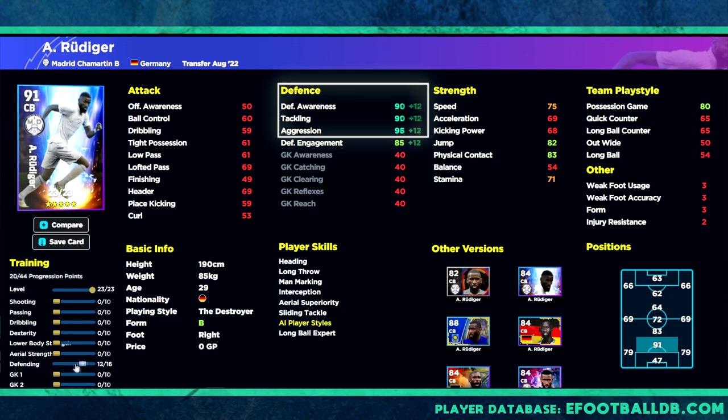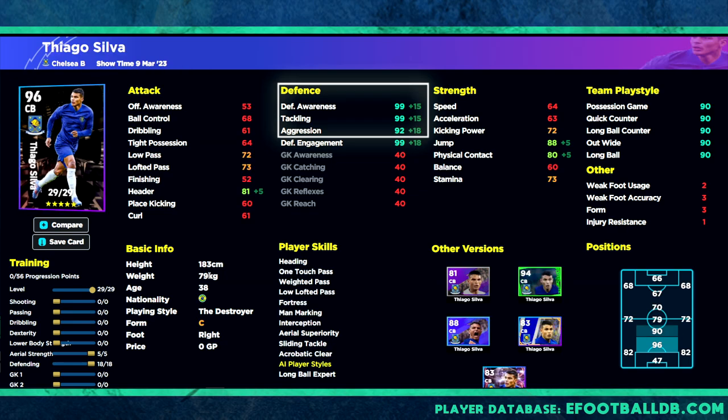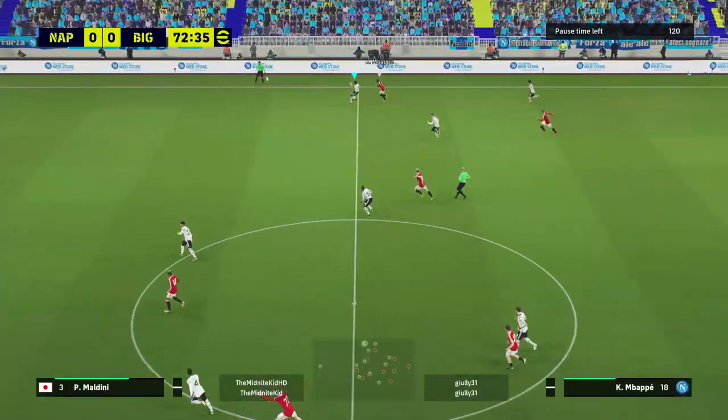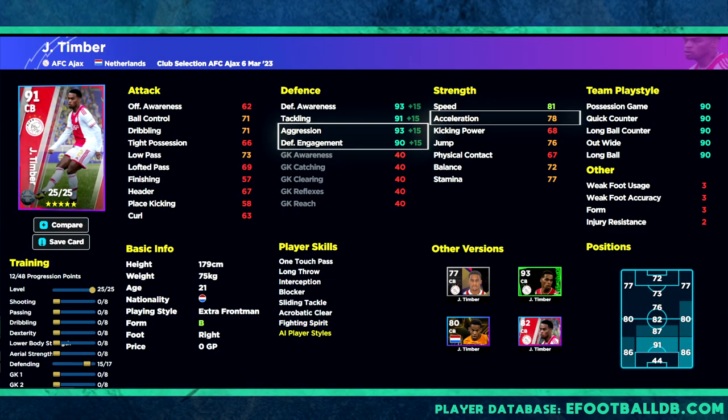When training up players, the main thing is to look at what type of player you want. For the likes of Rudiger, he's not going to have high acceleration — he's not your fast mobile option. If you're playing a back four or back five, you're looking for the ultimate defender. Max out his defensive awareness, tackling, and aggression. Pay no real attention to acceleration or defensive engagement. For auto defenders, you want defensive stats as high as possible — 97 or 98 is the target.